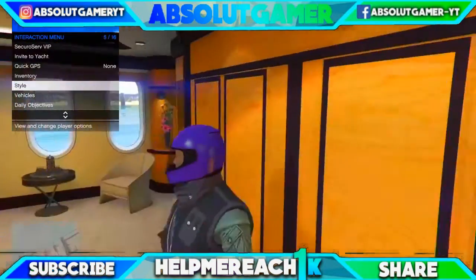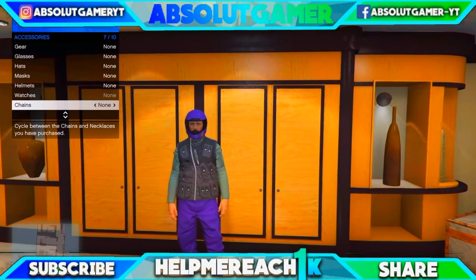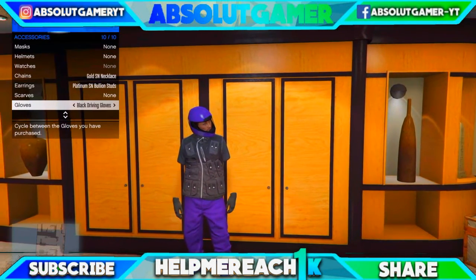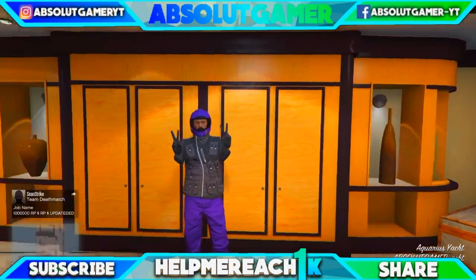Then all you have to do is go to the interaction menu, go to style, go to accessories, go to chains and press right. Then go to gloves and press right. As you see now you have the invisible arms with the steel utility vest.